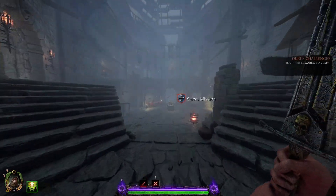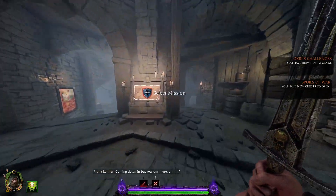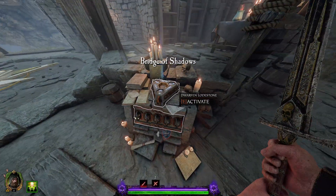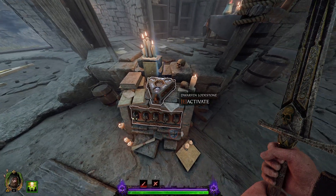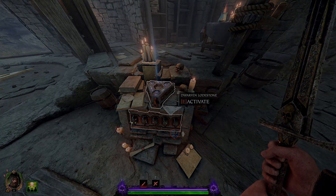Now that we have all the lodestone runes, we should be able to activate the secret mission in our keep now. Nice! With this dwarf and lodestone, we can now open up a portal to the map Fortunes of War. Thank you for watching, and good luck!